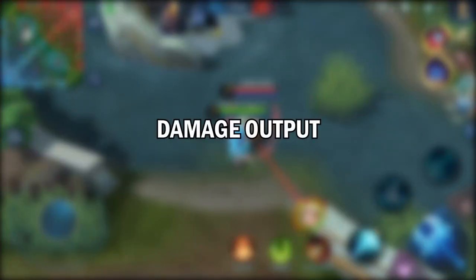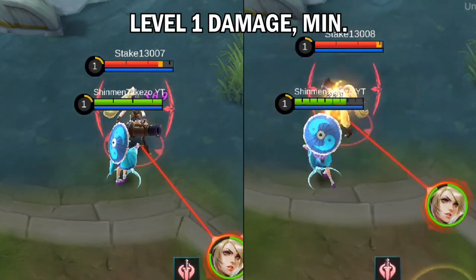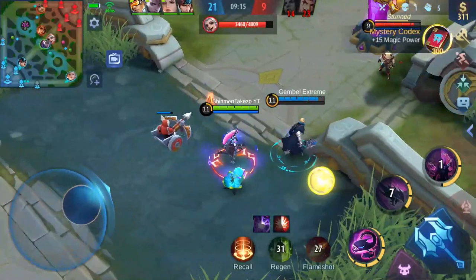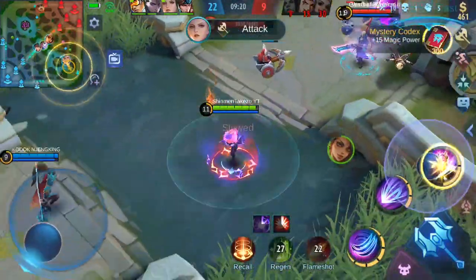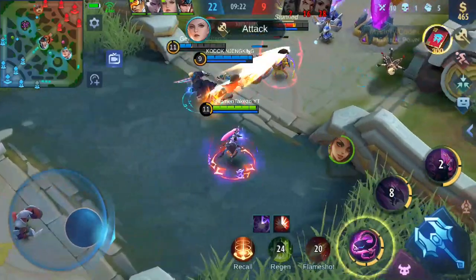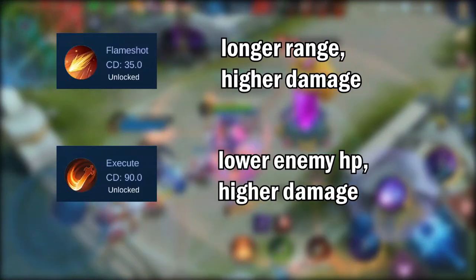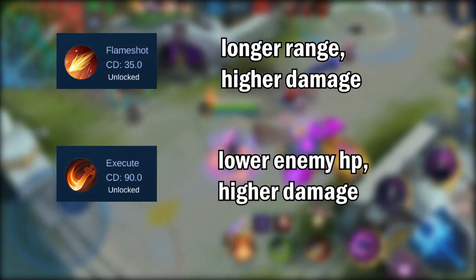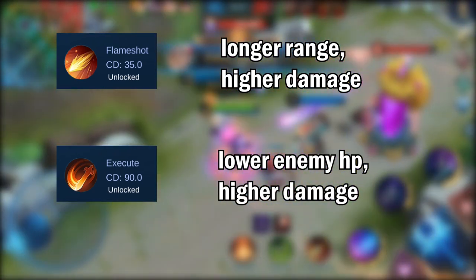So now we'll be testing both of their damages. As you can see, at level 1, Flameshot did 369 damage while Execute did 221. But that is their minimum damage. As you level up, the damage increases, and remember, these spells have different effects and ways to increase their damage. For Flameshot, its damage increases the more distance there is between you and your target. With Execute, the lower the HP your enemy has, the more damage it deals.